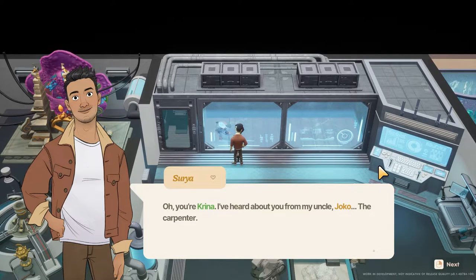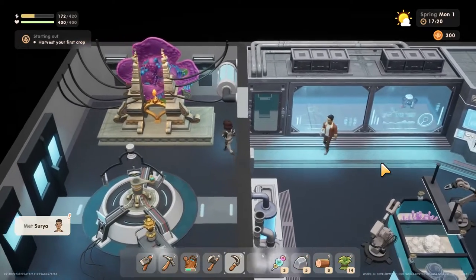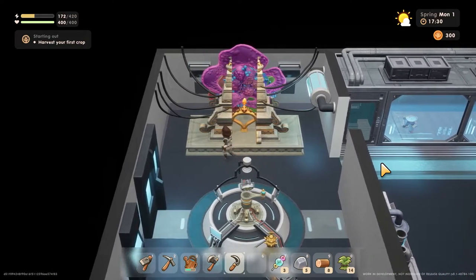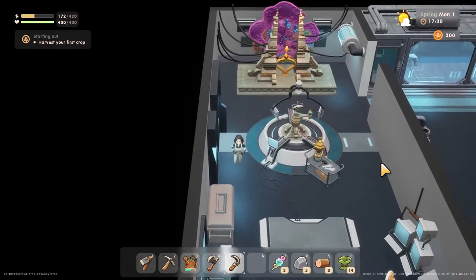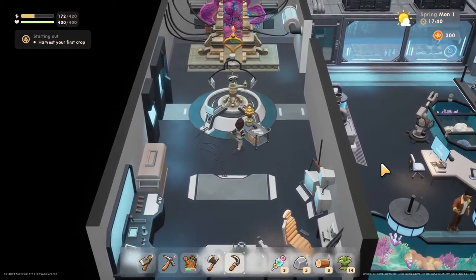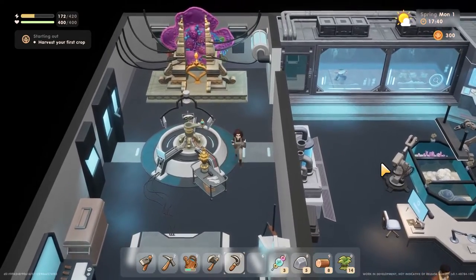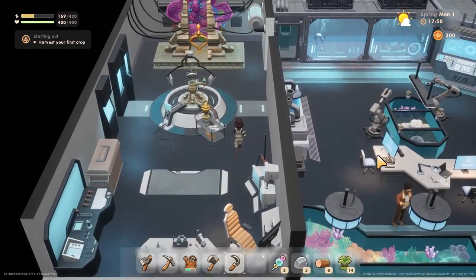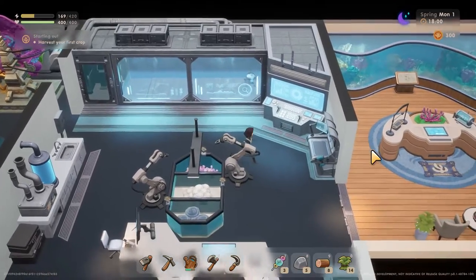Surya — oh, you're Karina. I've heard about you from my uncle Joko the carpenter. Tall mustache — yeah, I know who you're talking about. What is this? Why does it look like some evil experiment? Smash it with a hammer. I can't actually talk to him through the wall — I thought I could for a second there and I was very confused.